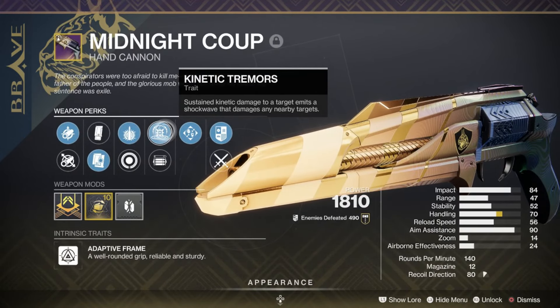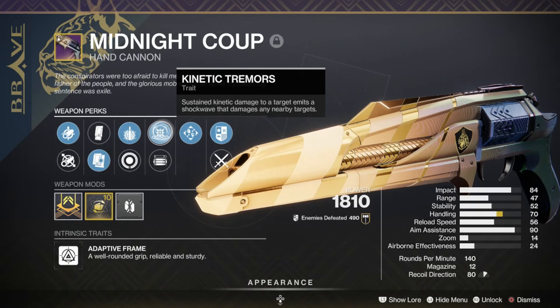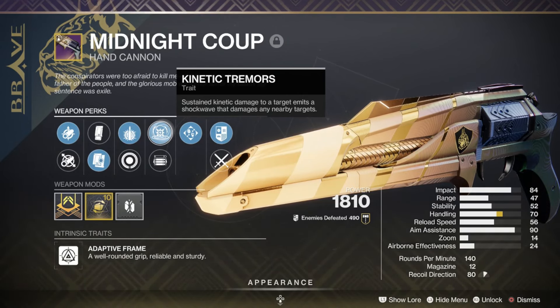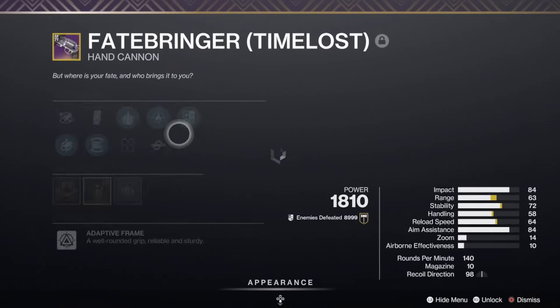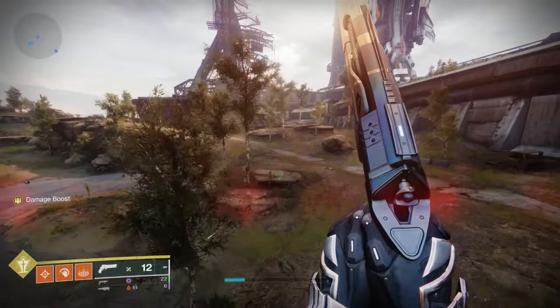Explosive Payload is what makes Midnight Coup amazing in PvE. Kinetic Tremors is a perk where if you keep rapidly hitting a target, it emits a shockwave — it's essentially a kinetic weapon's version of Incandescent or Bolt Charge. It's really good at clearing trash mobs, but its main focus is putting huge dents into big targets. That's what makes Midnight Coup such a contender against an adept hand cannon like Timeless Fatebringer.